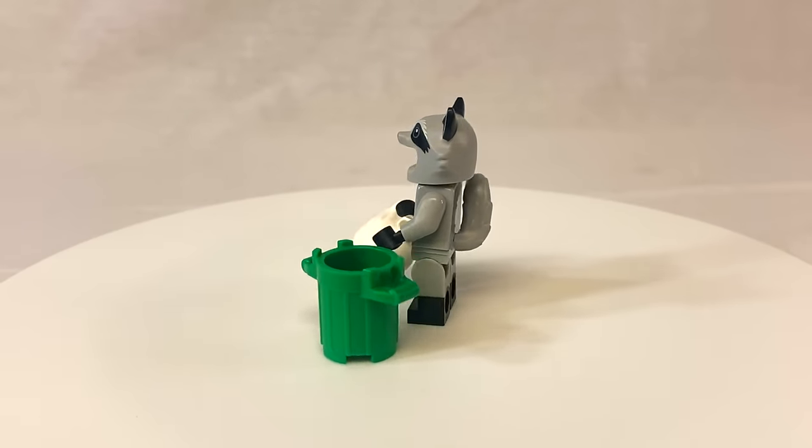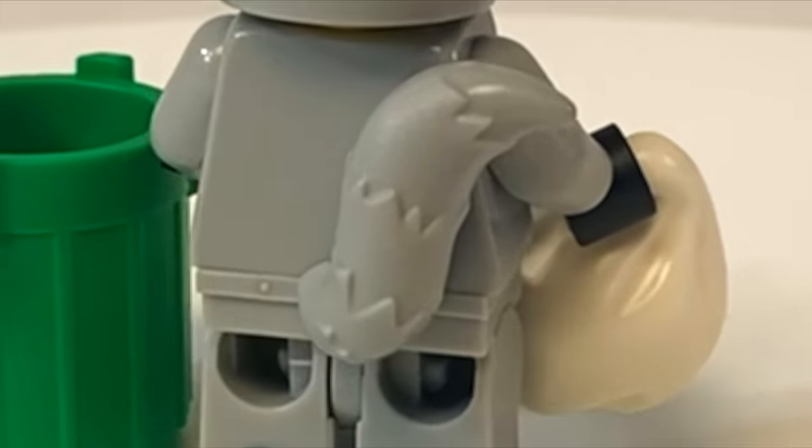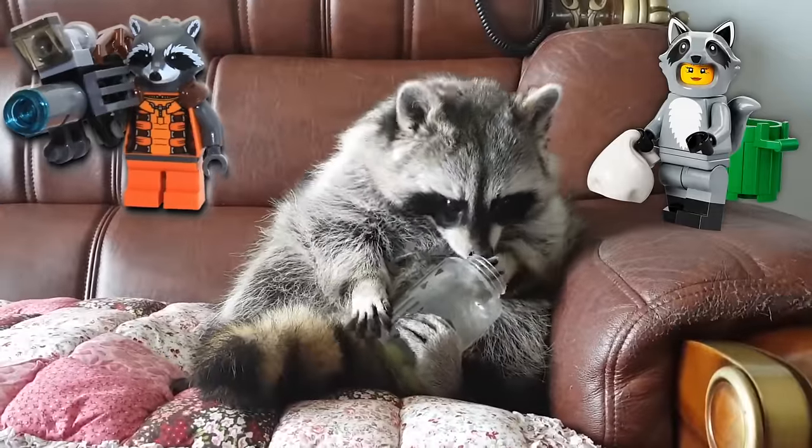The raccoon figure itself looks fine — pretty much just a gray version of the fox, except with a worse-looking tail. Come on, Lego! This is what a raccoon tail looks like. Overall, it's in the top 10 best raccoons Lego has made, but behind Rocket Raccoon from Guardians of the Galaxy.